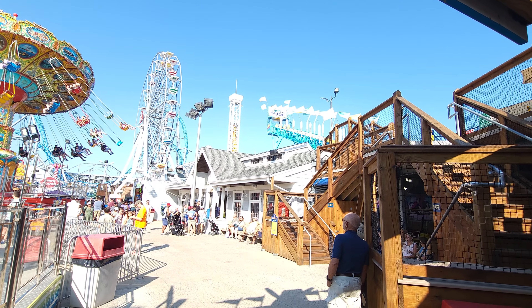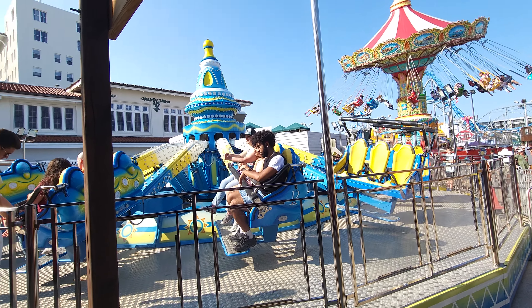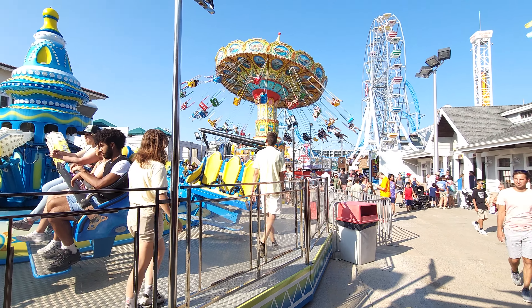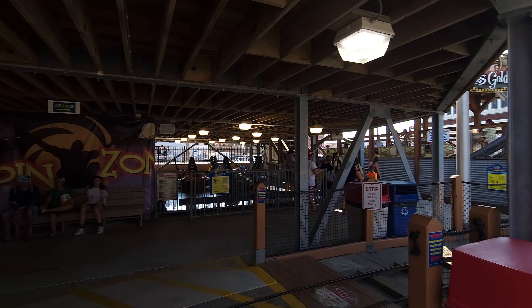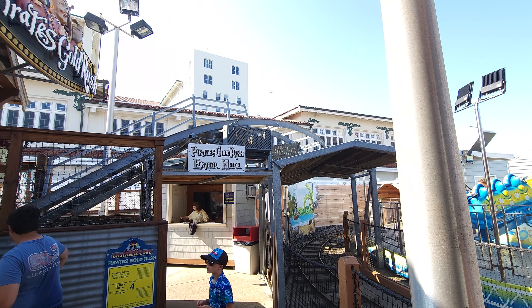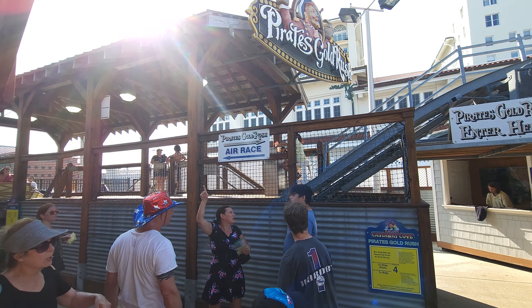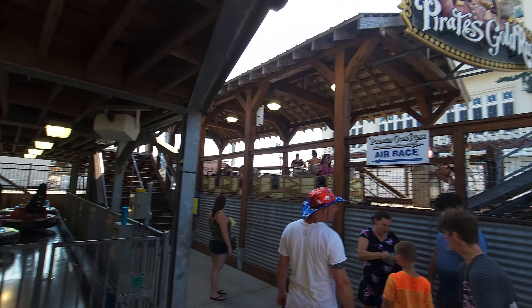Over in this area there's also a super slide. That's a good view of the Flying Trapeze. There's a reason we came over here — you saw the three roller coasters jam-packed on the far side with Gale Force going again. But under this structure on this side there's actually another coaster credit called Pirate's Gold Rush. You can see it going up right now — it's pretty much a kiddie coaster, but it is a credit.